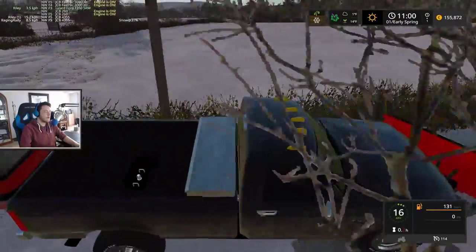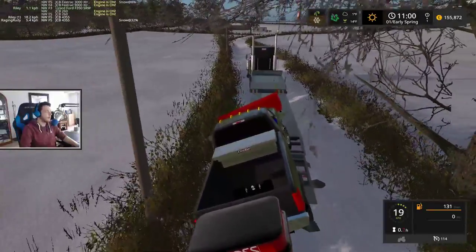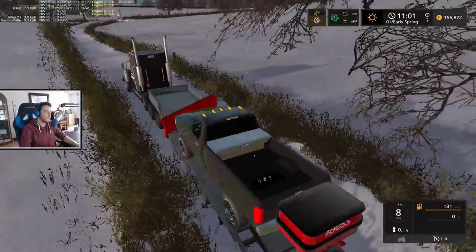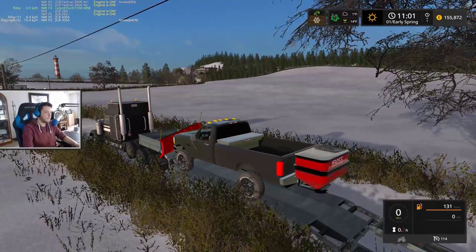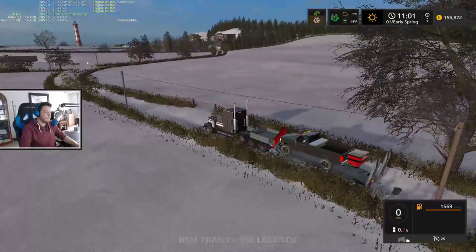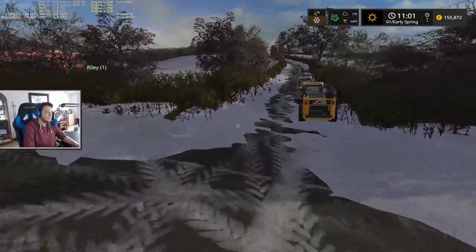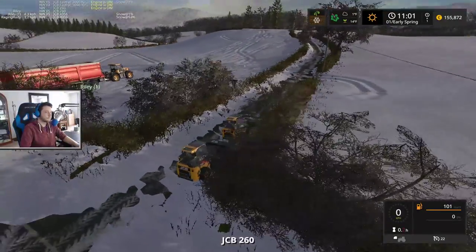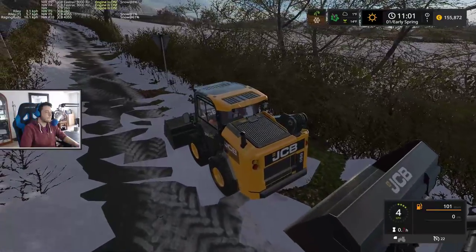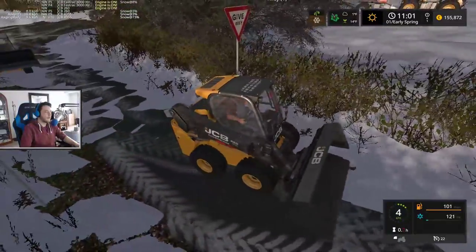Do you guys have everything you need to get your job done with the trailer? Yeah. We'll have to grab those skid steers after we get this road made. This trailer ain't going to be very nice — the snow plow is going to glitch it out, I think. That's half the fun with mods — you never know how they're going to be. All we can do is make a pile of snow and then pick it up with the bigger loaders. We just need to get most of the heavy snow banks away from the road.